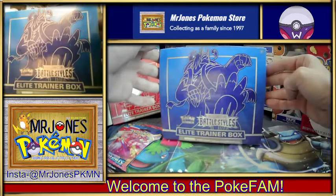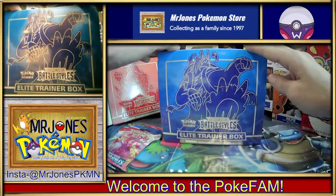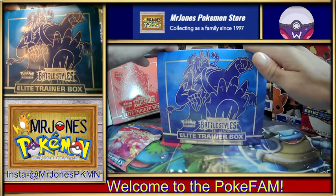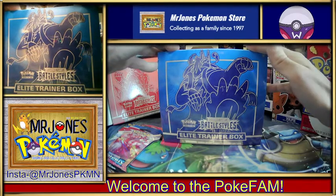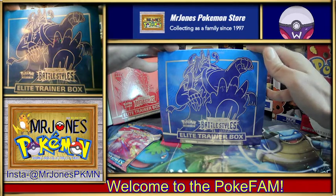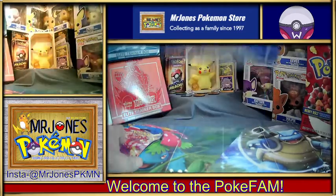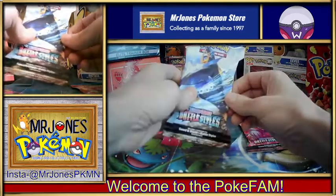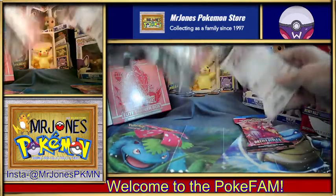Later tonight, look out for the second half of the Elite Trainer Box opening. Last night we opened the Single Strike ETB; today we're opening the Rapid Strike ETB. We've already pulled both of the Urshifu V full arts, but none of the secret ones — so that's what we're hoping for in this box. But right now we're just gonna crack open these two packs and have some fun.